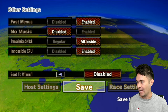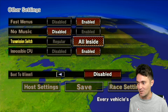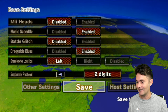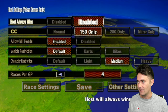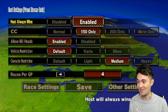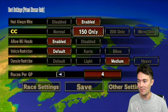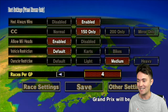Some of the settings are pretty standard, and then I love impossible CPU mode — incredible for offline. Transmission switch — inside drift is the way to go in my opinion, but you can do both. Karts have purple main turbo regardless. The host settings: Host Always Wins Vote, which means we're going to be skipping the voting screens. It just immediately goes to the next race. Incredible feature — it's going to save us so much time.